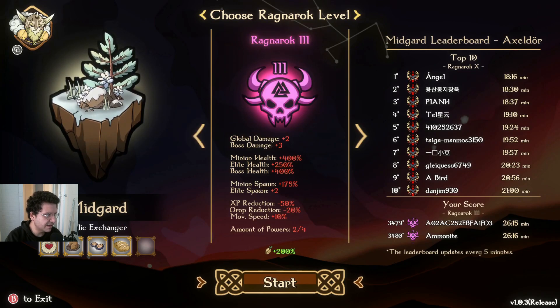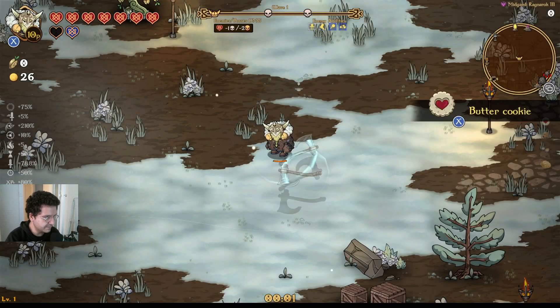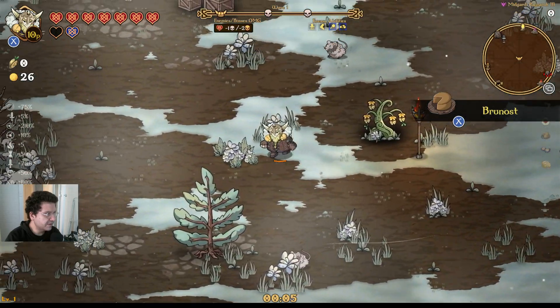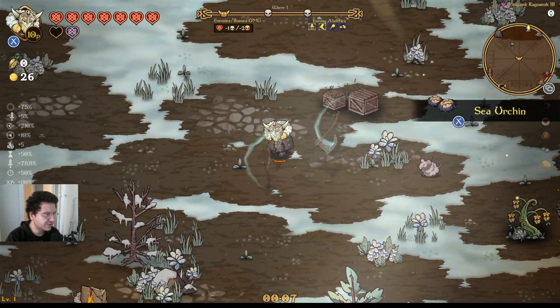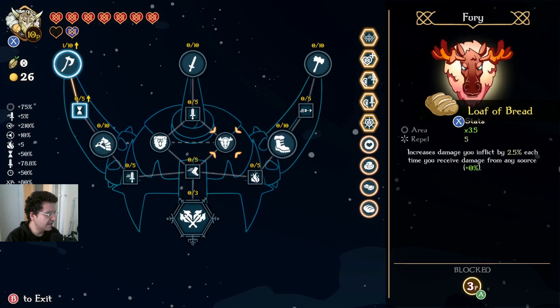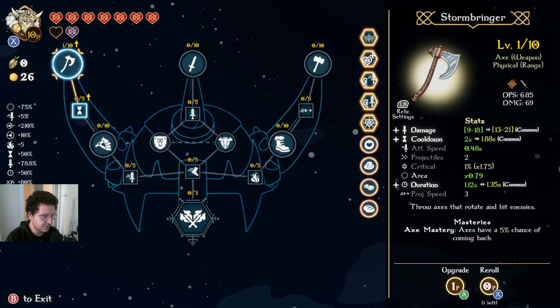We'll just throw it up against Ragnarok 3 at the moment, just because I don't have my passive skill tree completely unlocked. I'll show you what this build is about. First thing you want to do is come up here towards your Ascension Shrine, and we'll start with our Stormbringer.